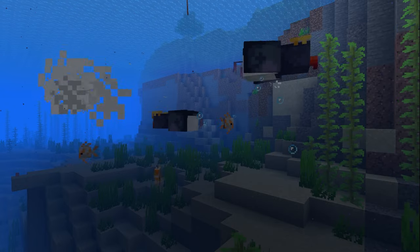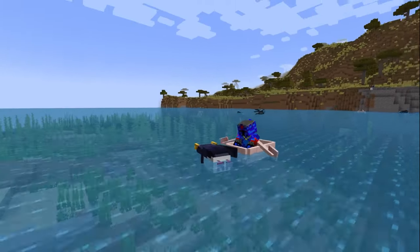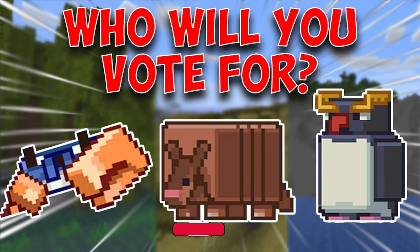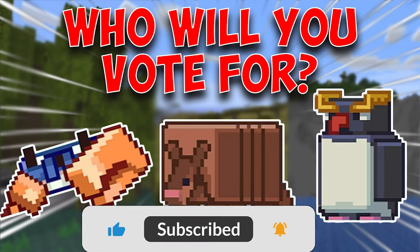Last we have the penguin, which is probably the fan favorite. It has the ability to speed up boats, and if it works on ice, it will probably create the fastest form of transportation in Minecraft. Personally, I feel like it's a bit of a dolphin clone, but that's just me. Let me know who you plan to vote for down below, and if you enjoy these shorter form videos, leave me a like. See you guys next time.